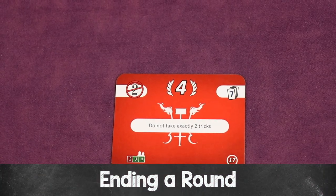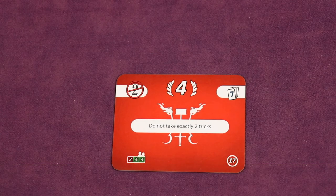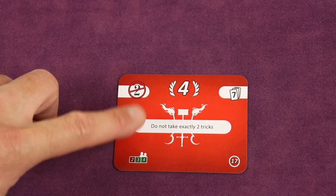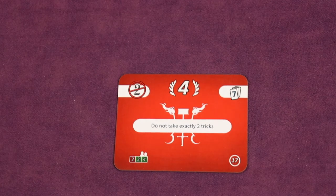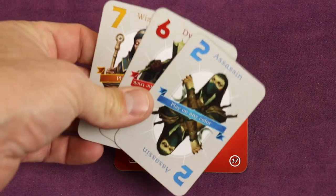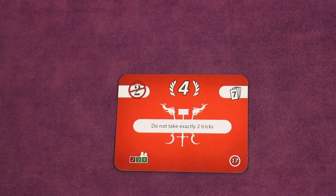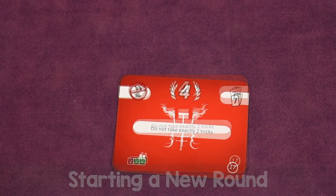Always the player who won the trick starts the next trick. You continue until players have no cards left in their hand for the round, then look at the mission and see who scores what. For example, if you took exactly two tricks, you'd lose four points; otherwise you'd get nothing for that specific mission. At the end of the round, tally scores on the score sheet based on the mission, then shuffle up all the cards and deal a new hand.